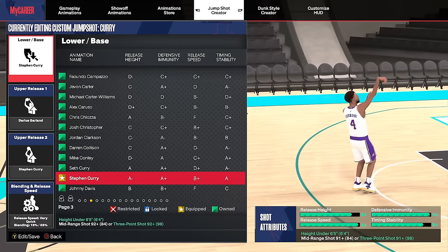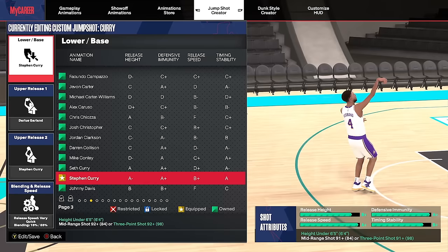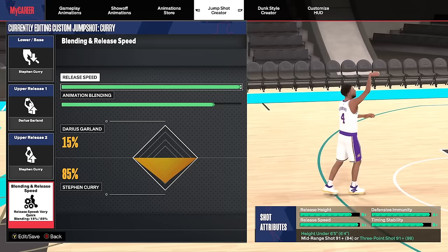Now for six foot four and under jumpshots — same format as last time, going from highest rating to lowest. The highest rating jumpshot, and my absolute favorite six-four-and-under jumpshot, is base Stephen Curry, release one Darius Garland, release two Stephen Curry, 100% release speed, and the blending is 15% Darius Garland, 85% Steph Curry.